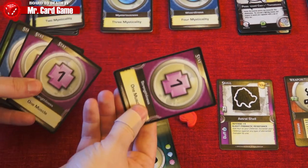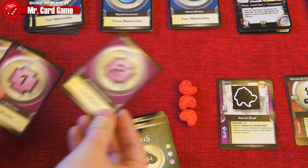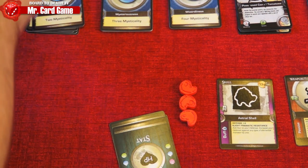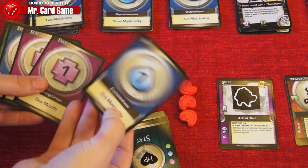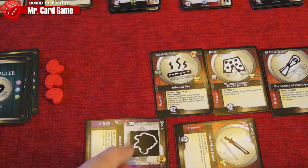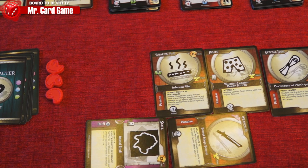If you ever need to draw a card from your deck but don't have enough cards, you level up. You can trade in a stat card to get one of higher value from the stat cards, or trade in a stat card for another stat card of the same value from a different stat type. This also deactivates all your buffs. As you play, you acquire better items, better skills, and better stats.